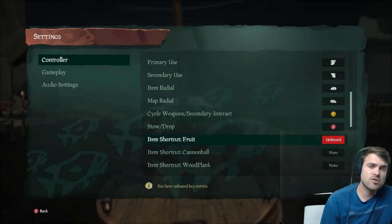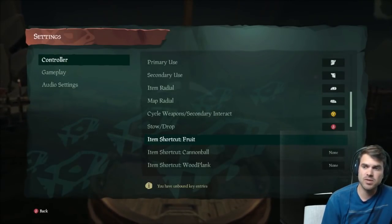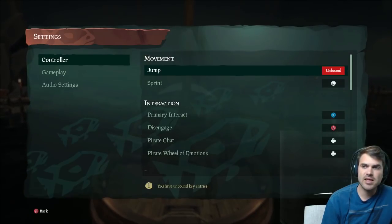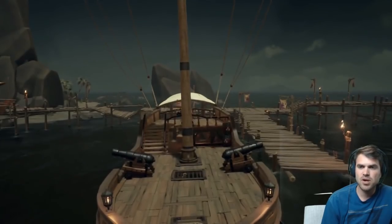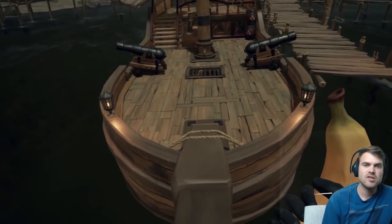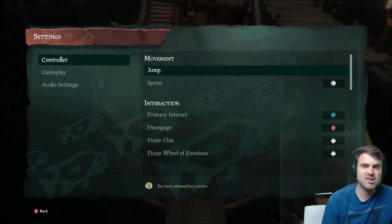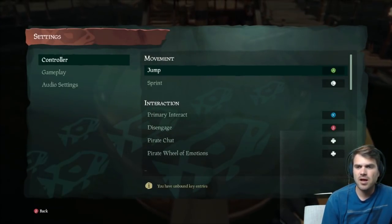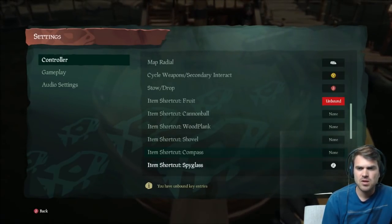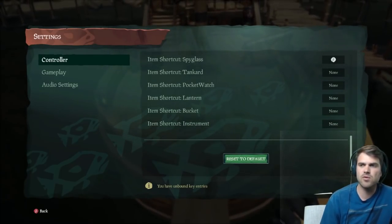Just so you know, if you double-bind buttons — let's say we put fruit on the A button, which is normally jump — now when we go up to the jump button, we'll see that it's unbound, and if we try to get out of here by pressing A, I can't jump. There is no jump button. So be careful when you're playing around with your buttons that you don't mess up your controller setup. If you do mess up, there is a way at the very bottom to reset to default, and then you can play around with it again from the beginning.